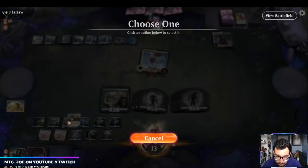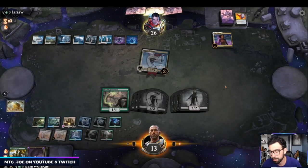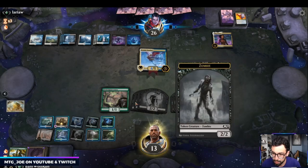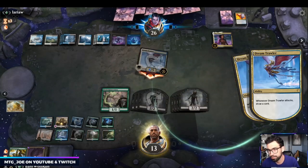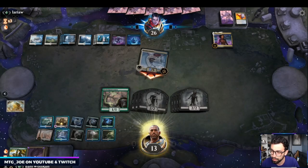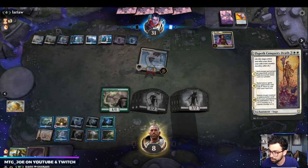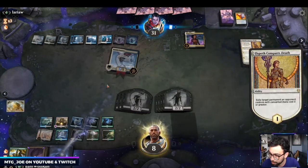We could technically draw a Grazer but we can't, so we'll do this on end step. We have about 15 damage this turn. Elspeth Conquers Death — it's fine. You got rid of my 1/1.